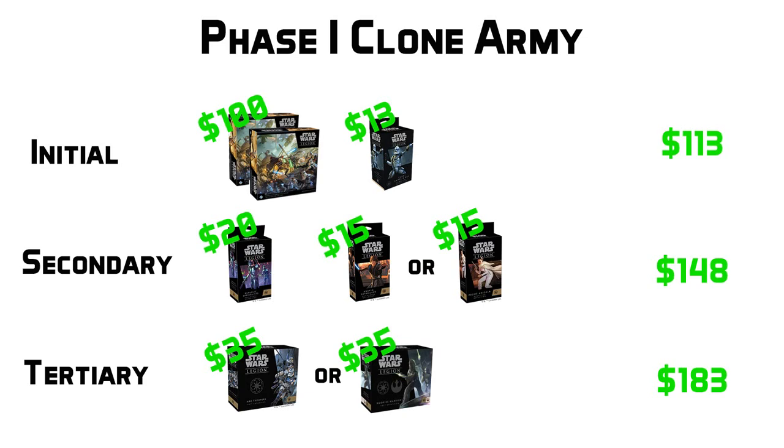Even with the Republic units being pretty expensive, you're not quite going to reach 800 points with just these two box sets alone, and because of that, I'm going to recommend that you go out and purchase Clone Captain Rex right alongside these two box sets. As many players will tell you, Clone Captain Rex is the best commander in the Republic faction, and maybe one of the best commanders in the game, and he really makes your clones feel like superheroes on the battlefield, all of which comes in at a cost of just $13 US. That is going to bring you up towards that 800 point range, and you will have a nice robust collection to build an army off of, all of which is going to cost you just $113, potentially less if you're really savvy with breaking down those box sets.